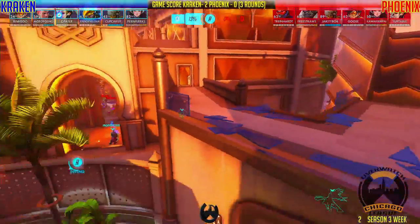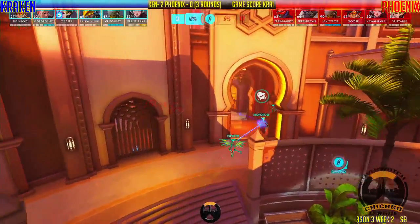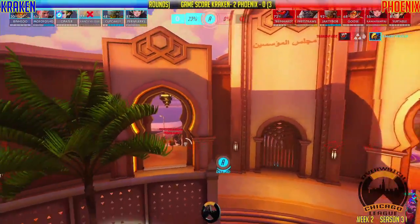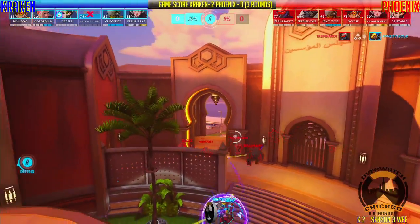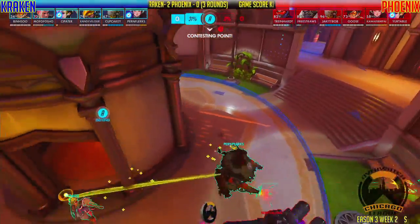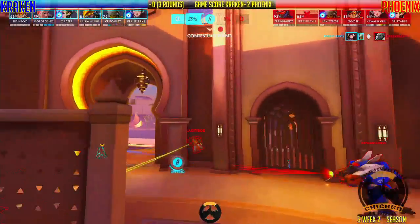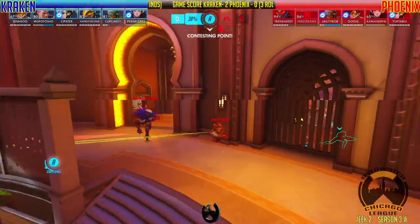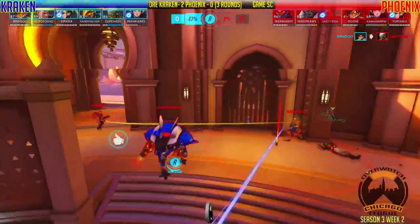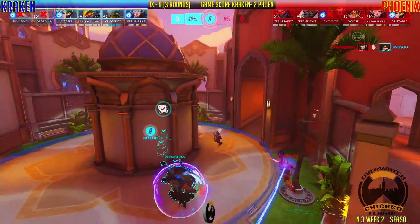Phoenix looks like they're going to reassemble. Let's see if anybody takes the vantage point up here — it's very popular. We'll see a Soldier up there again, good vantage point. Mofo for sure is creeping up just a little bit, but as we know he's an aggressive tank and he does it well — he'll know when to retreat. It looks like he had Discord on them. Phoenix is going to come up on that left side. In goes Winston with the initiation — Free Straws goes in. No, he gets taken right down. That leaves camera senpai as the lone tank in the back.